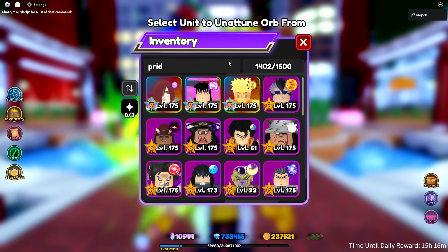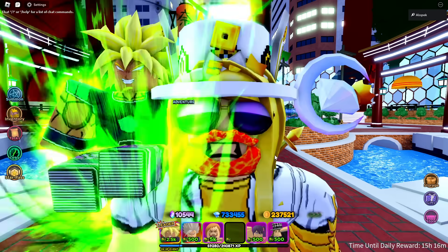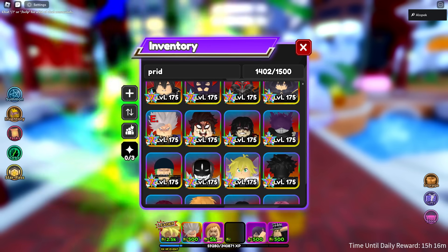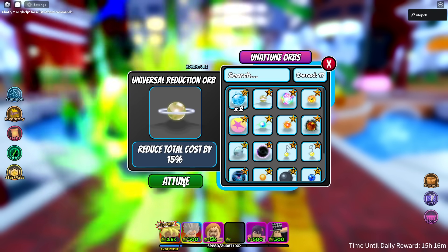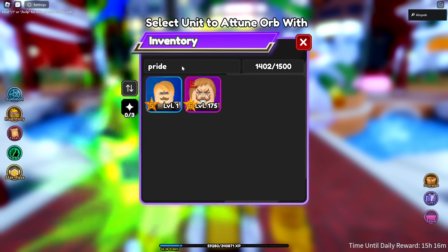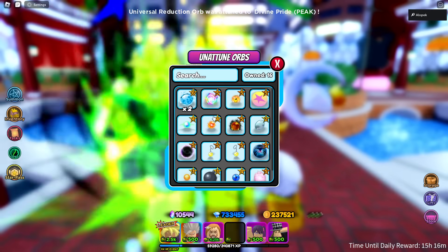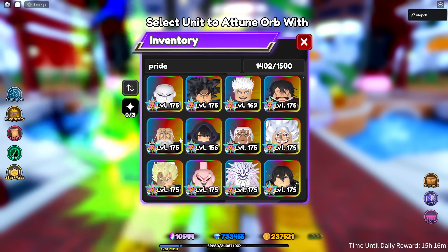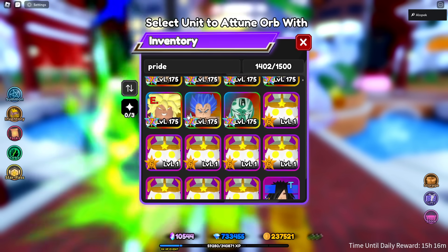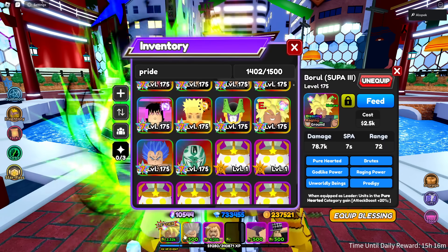We're going to do something I almost never do — put the universal reduction orb on a unit that is not a money unit. I'm going to give it to Pride. 60 range, yeah, perfect. Then I'll give the ultra magic orb to Broly to lower his cost and increase his stats, especially considering he's in the leader slot.